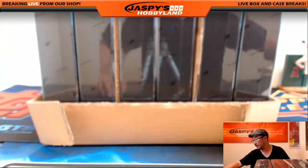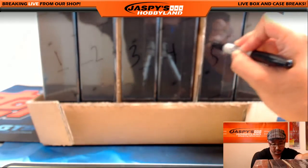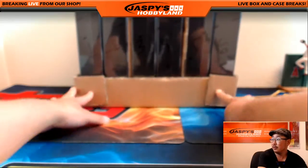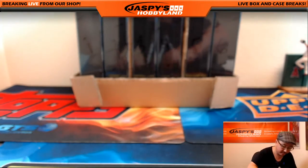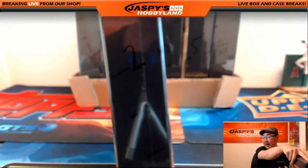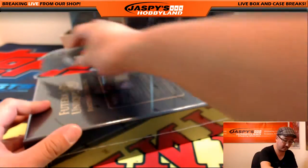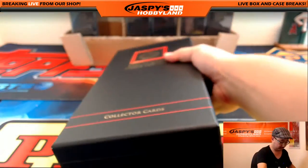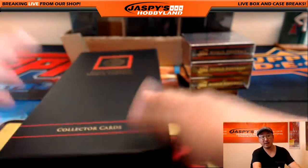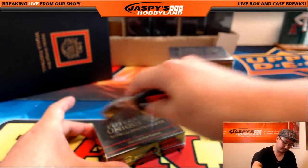All right, here we go. There's 1, 2, 3, 4, 5, 6 boxes. We'll just roll the six-sided die - two. So we'll be doing box two right here. Good luck, everyone. Thanks for joining this break. This is break number 13. Number 14, which will be one of these boxes, is already on the website. So good luck, everybody.